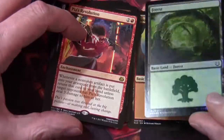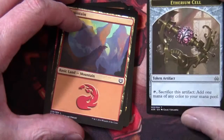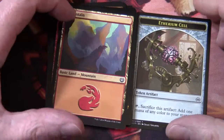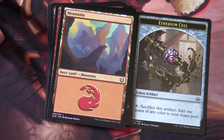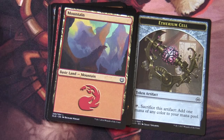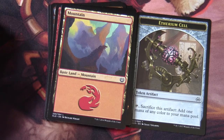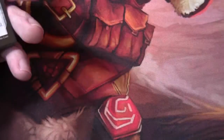We've got a nice full art Forest, a Mountain, and an Etherium Cell token. There is a card that specifically produces Etherium Cells — you attack with it, sacrifice it to add one mana of any color to your mana pool. That might be a card in the Tezzeret deck. We'll know when we unbox it.